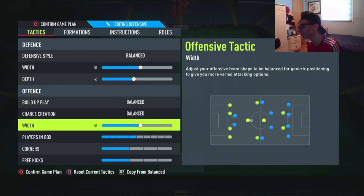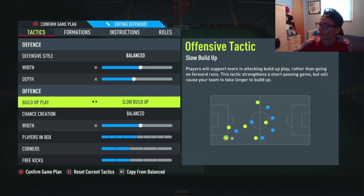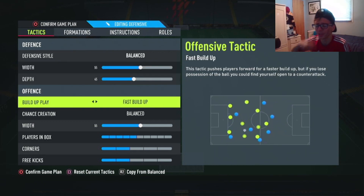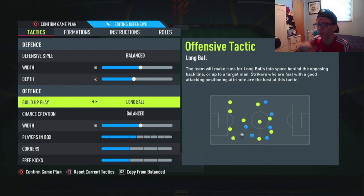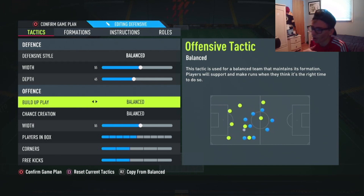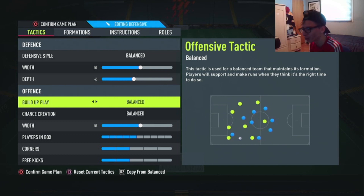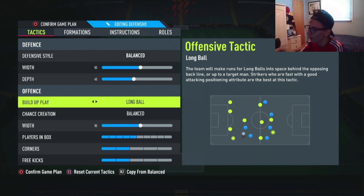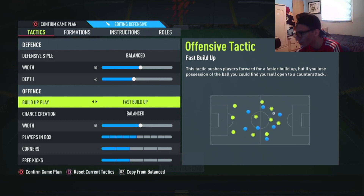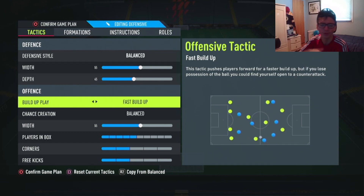If you try a couple of matches with these settings and they don't work out for you, maybe adjust them a little bit — adjust the width for the defense, or if you're a player that plays fast maybe you go Fast Build Up, or if you like doing long balls you play Long Balls. The best way is keeping it on Balance, but if Balance isn't working for you, switch to Fast Build Up or Slow Build Up depending on your play style.